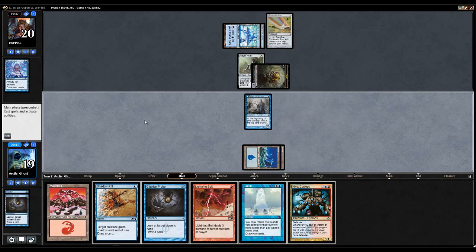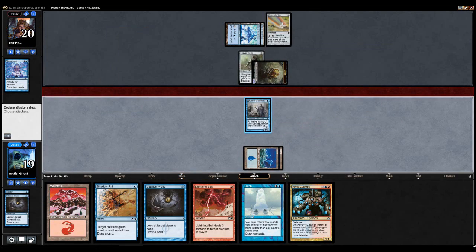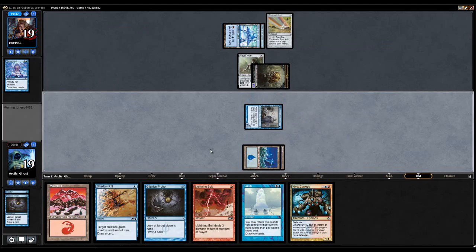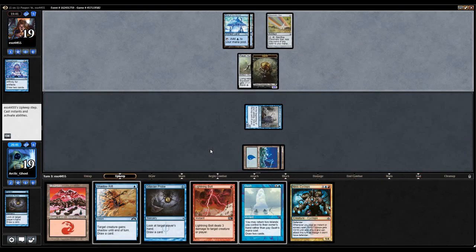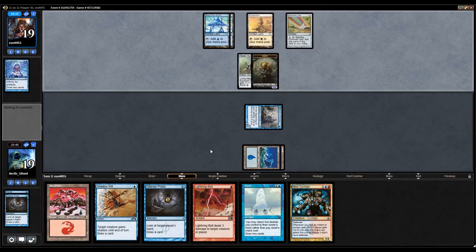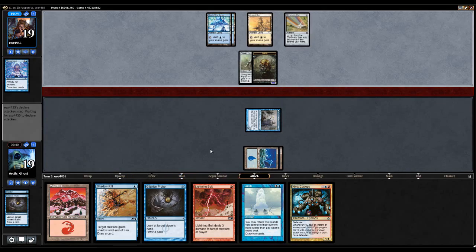Hydroblast would have been good against this hand. Maybe Hydroblast is actually worth bringing in — I never usually needed it against Affinity, but could be good. Alright, we got Cyclops. Hopefully my opponent Galvanic Blasts my Delver if and when it flips. The problem is I'm not going to really be able to stop an Atog — so that's going to be a problem.